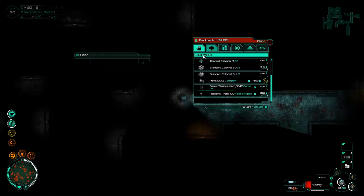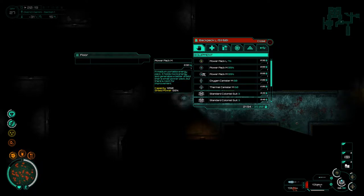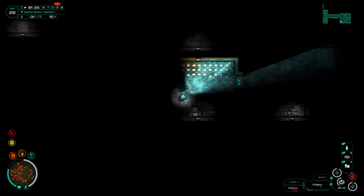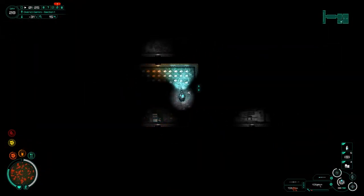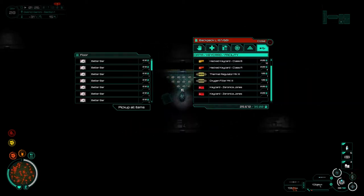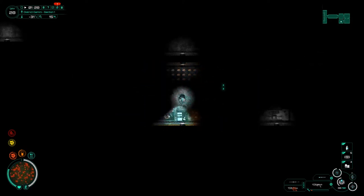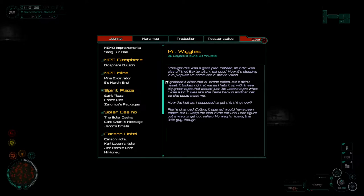I'll probably also swap out some canisters at this point. Let's roll. Okay, I found this weird room — I come in here, there's a bunch of better bars all over the floor. I probably shouldn't eat this, but I don't see the harm in opening it. I'll pick up one. But I also found a journal entry on here. All it did was piss off that Baxter bitch real good — now it's sleeping in my lap like some kind of movie villain. I grabbed it after the old crone called, but it didn't resist.